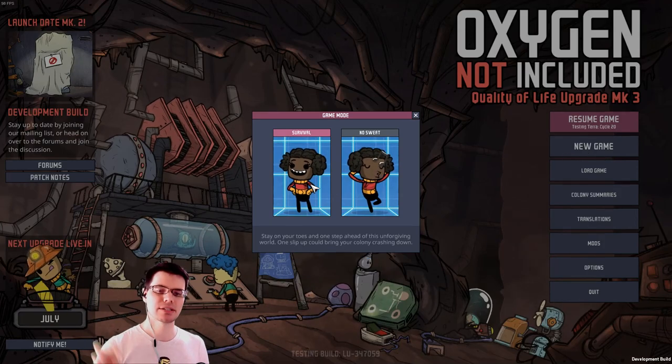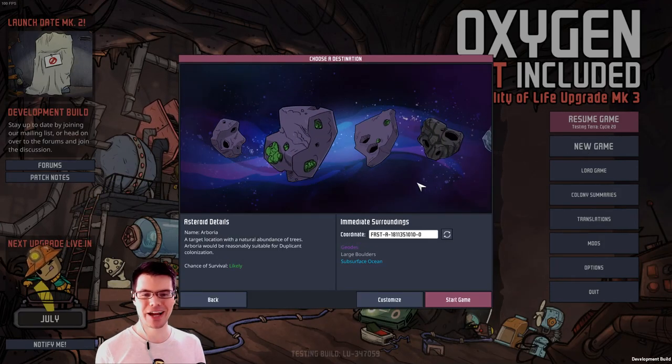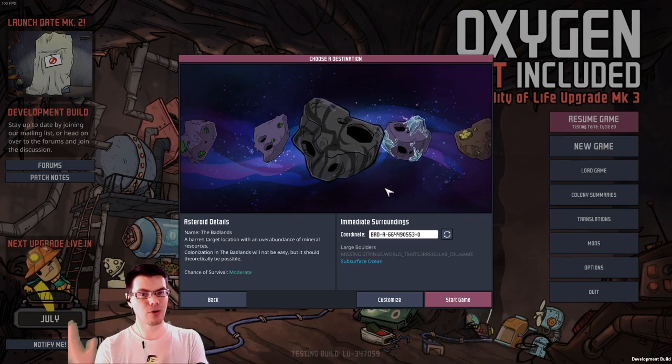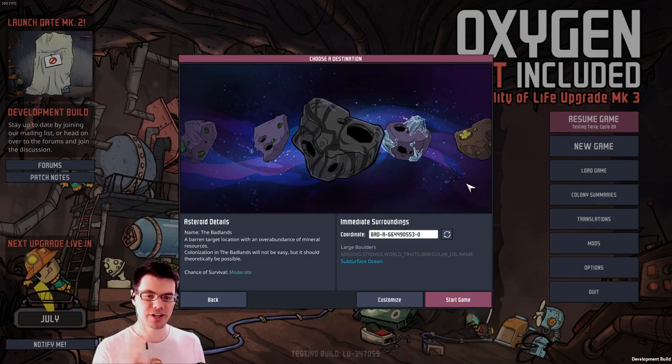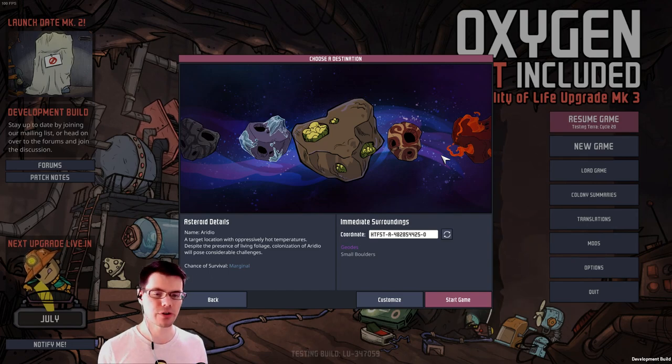All of these new biomes get mixed into a new game when you go to start it up. You can see that there are many different asteroids right here, and you can select the scenario you want to play. Not all of them contain all the same biomes. As you move to the right, the game is meant to become more difficult or a harder starting scenario.